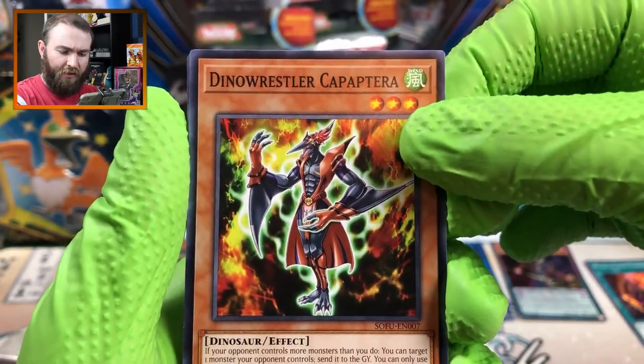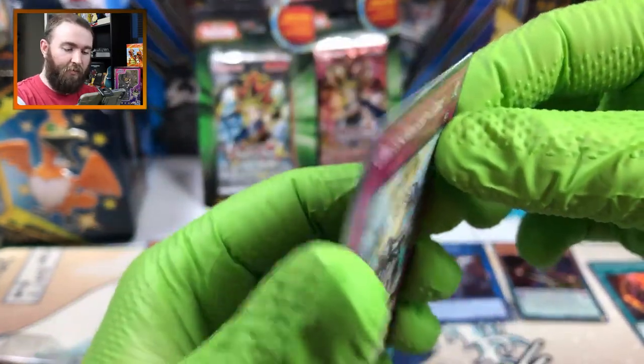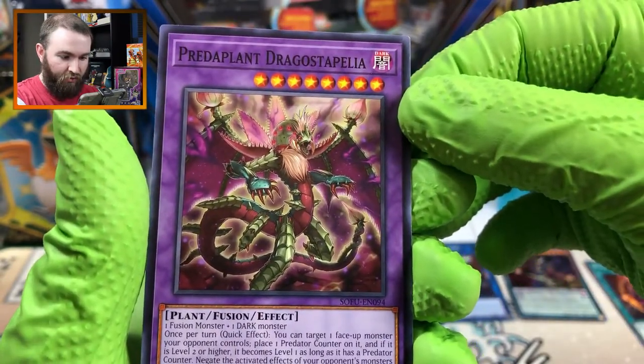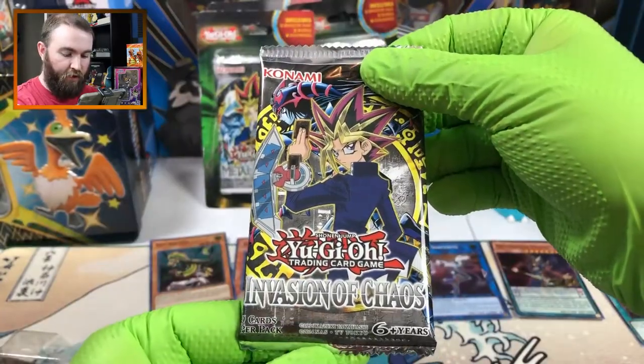Dino Wrestler Capaptera. They certainly don't make these easy to read. Orchestrated Core and Predaplant Dragos - blah blah blah, you can read that. And a booster pack of Invasion of Chaos.